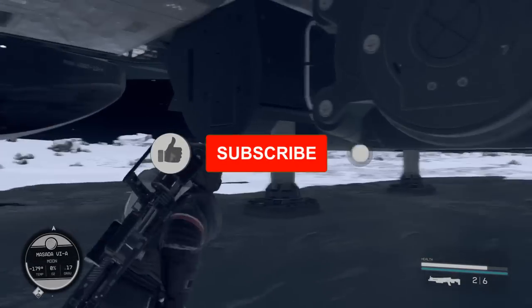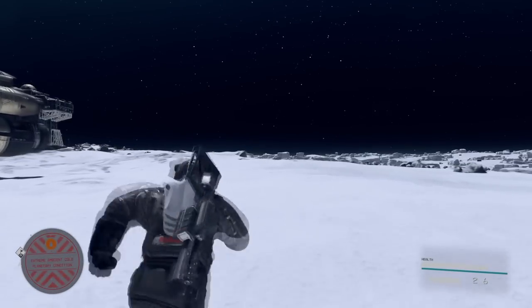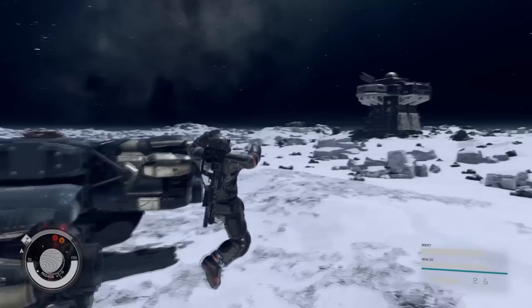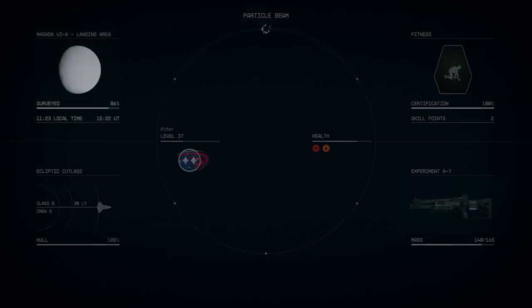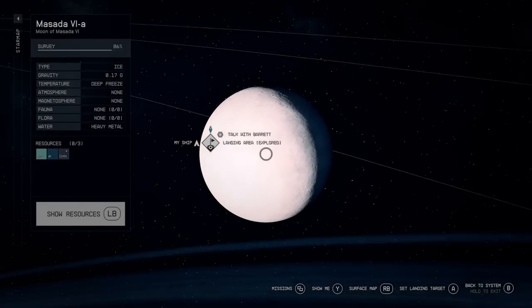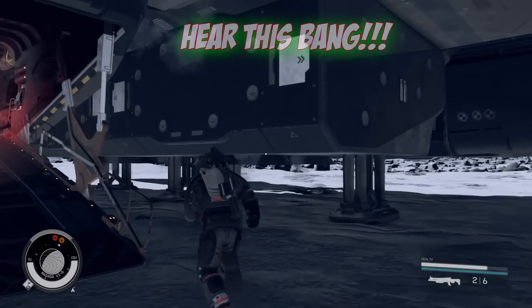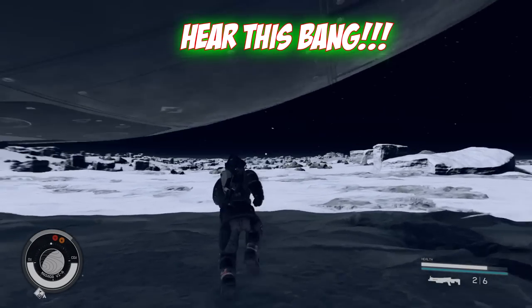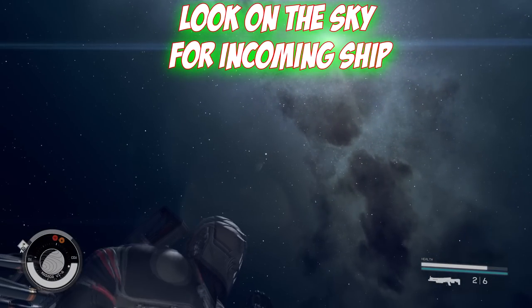Once you land, you need to hear a bang. If you don't hear it in the first seconds after you've landed, just go to a different side of the planet and try landing there. As you can see I didn't hear it, so I want to try a different spot and land in a different landing area. I chose this spot. Now what you need to do is listen carefully for the bang.